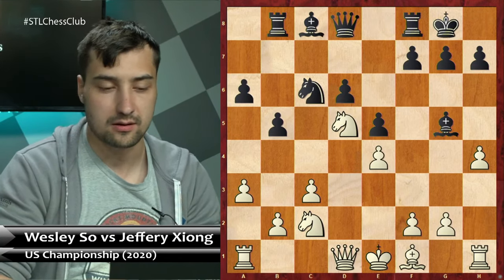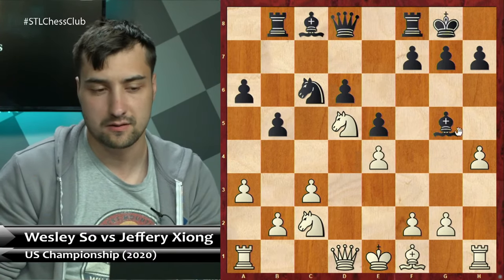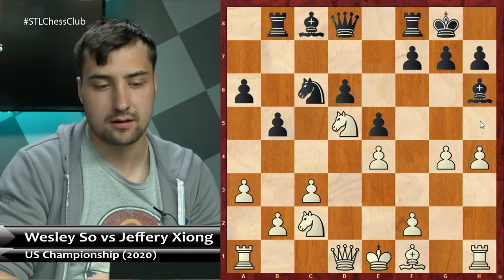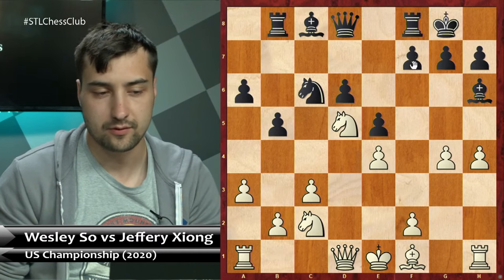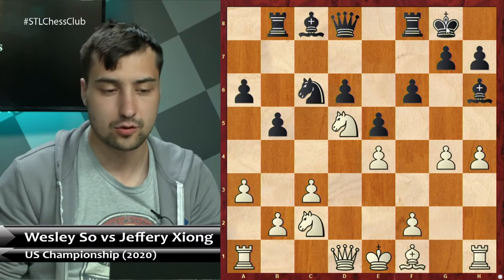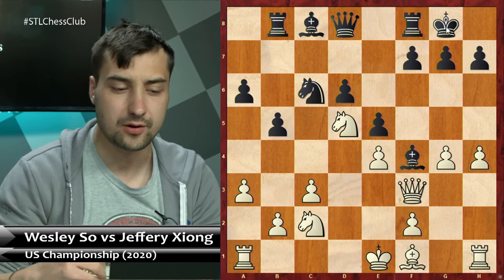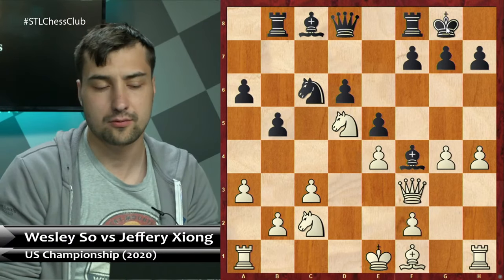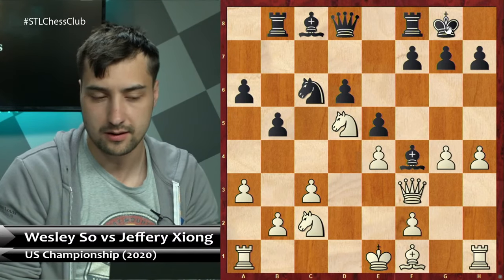Jeffrey played short castle, and Wesley's idea was to play h4. Of course you cannot take because of Qh5. This is one of the typical ideas in Sveshnikov. After Bh6, the idea is to play g4. So Wesley tries to play quickly g5 and win this bishop, or in case of f6, the king side will be pretty much weak. So the best move right now is to play Bf4, and Qf3. I assume that Wesley played all those moves pretty quickly. Here we got to this position where Wesley played these moves correctly and quickly.